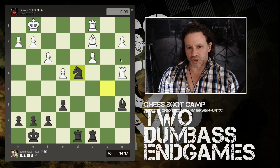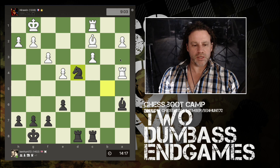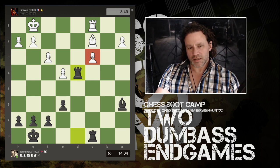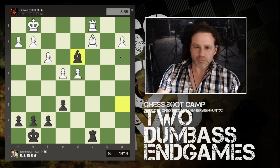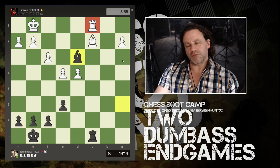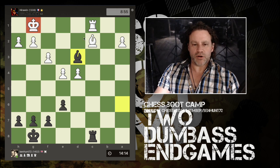Rook takes pawn, I capture bishop. I'm two pawns down at this point, but after this recapture — rook takes — this is now a problem. I spotted it: attacking the pinned piece. The key thing here is that this rook is undefended. If that rook had been defended it wouldn't be an issue, but right now this king is far too far away from that bishop to offer any assistance.